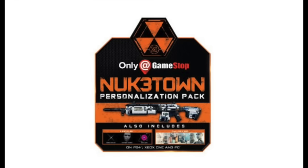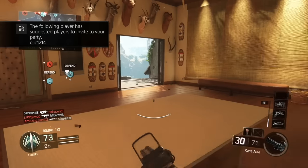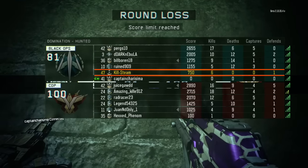You'll get a Nuketown camo which looks pretty cool as you can see on screen. You also get three reticles — one like an X, a face one, and a nuclear symbol one. There's one calling card that looks like AI robots standing with Nuketown in the background, basically showing off that you pre-ordered and got this at GameStop.